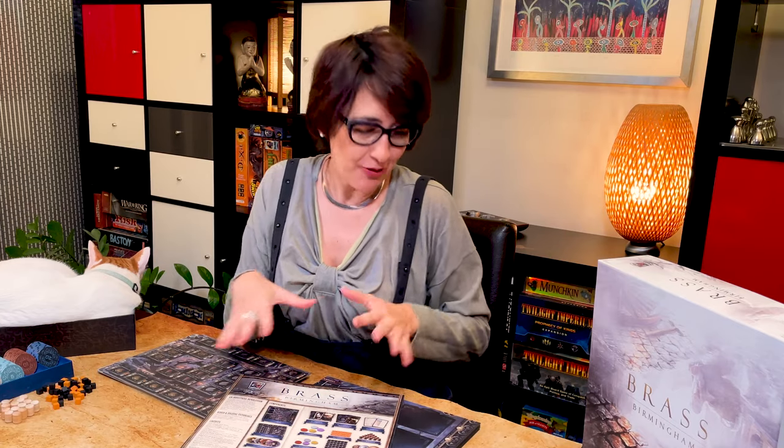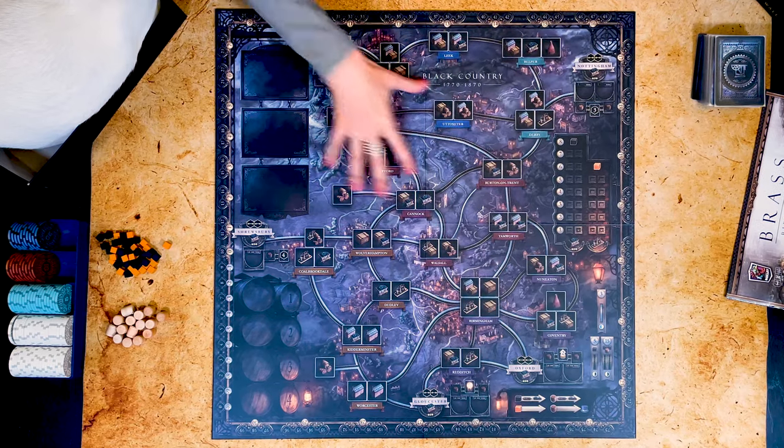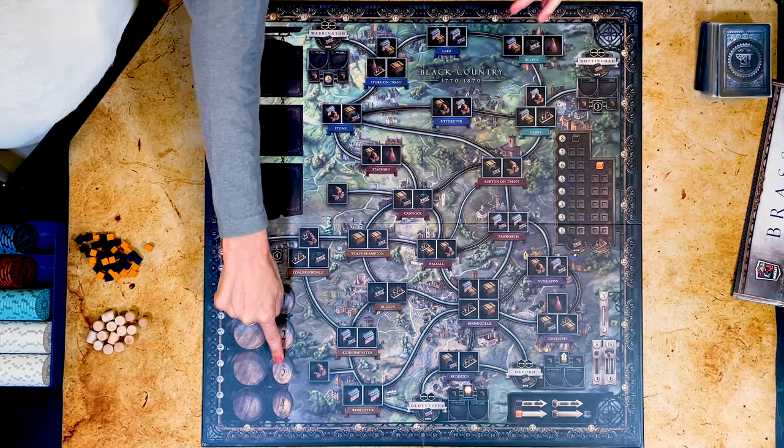The first thing you notice is how pretty all the components are — all the components, even the rules. You'll also notice there are two sides to the main board and the player boards. These are exactly the same in terms of gameplay. Just choose if you prefer the night time or the daytime design. For this game, I'm going to play with the daytime side and teach you a three player game.